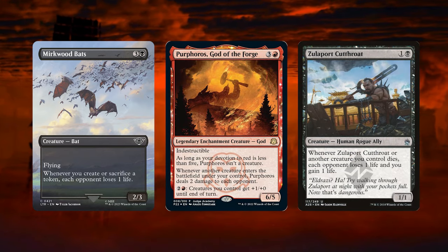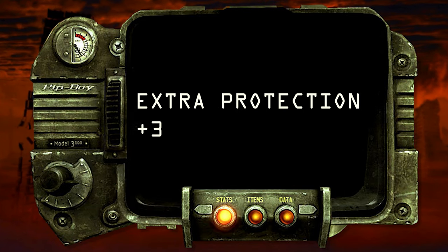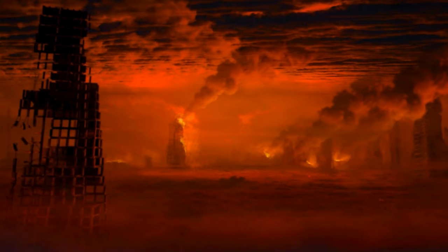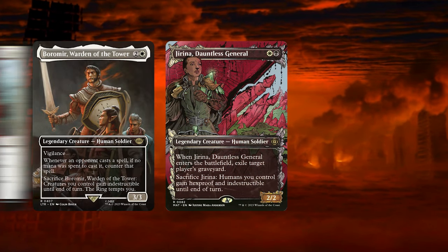With all these token creation and attack triggers, we thought of adding a bit of extra protection to our creatures with the following: Boromir Warden of the Tower, Girina Dauntless General, and Flawless Maneuver.